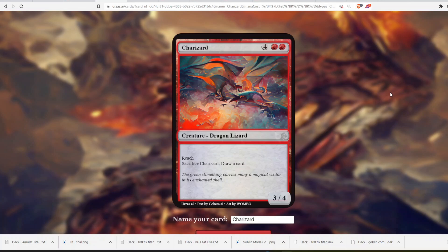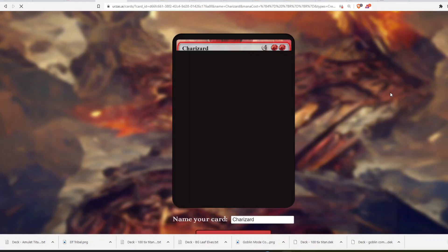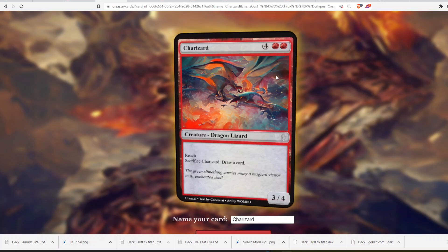We are playing again with Urza's AI, except this time I thought I could follow in the footsteps of some other creators and take some Pokémon and, using Urza's AI Advanced Options, turn them into Magic cards.